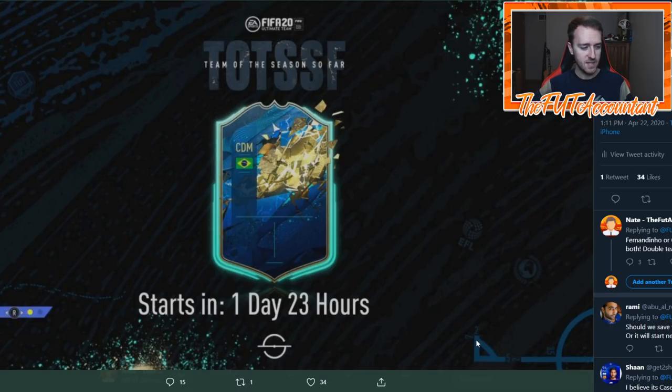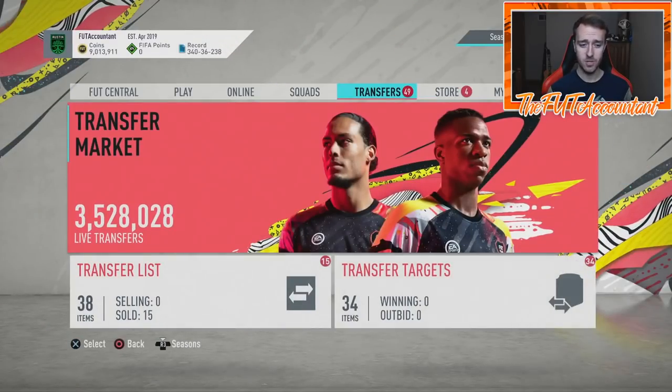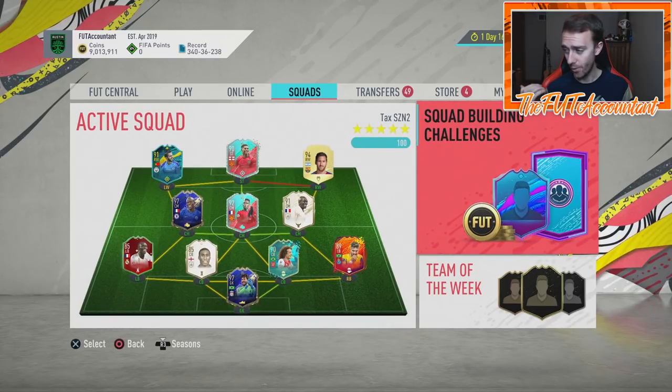Down here in the bottom right, supposedly these are coordinates for somewhere in Nigeria, which are signs pointing towards us getting a Moses Simon Team of the Season card, which a lot of people have been looking forward to. If Moses Simon gets the Most Consistent TOTS, if he wins some of that voting, that would be sick. That's basically all the information we know from the loading screen — it was our only content on the day, no SBCs or anything else.